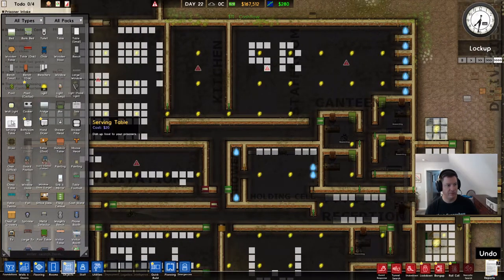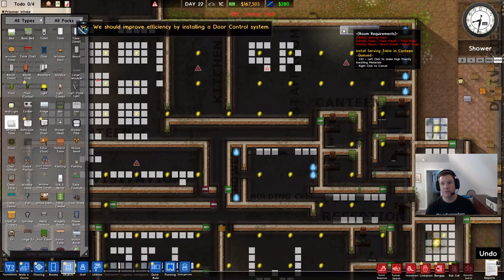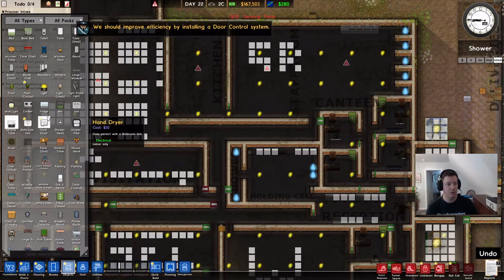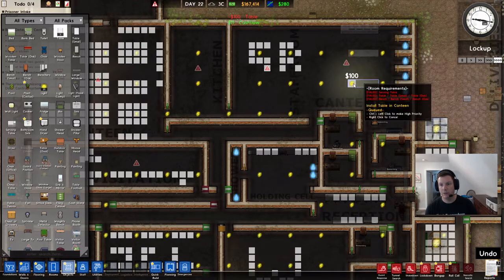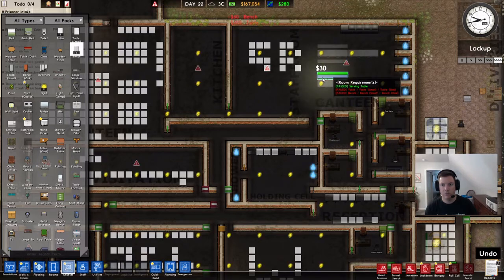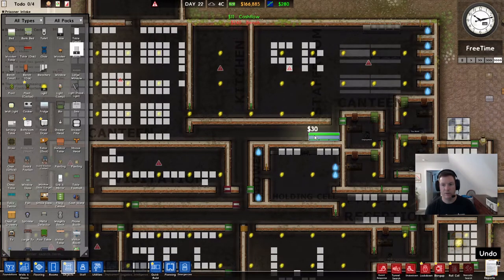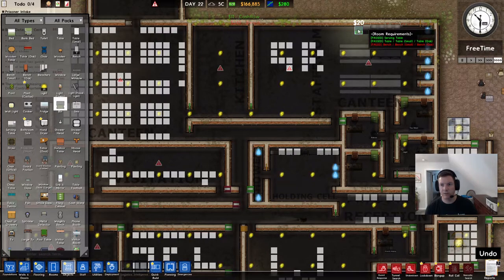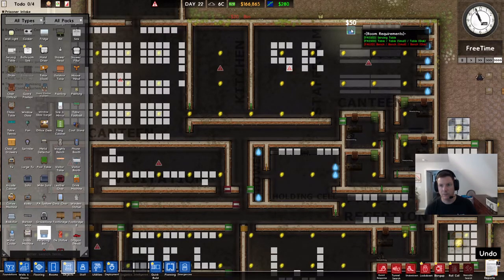Now let's go to the staff canteen. One serving tray can hold 40 trays, so 40 people can eat from this serving tray. We're not even going to have room for 40 people to sit, so we'll go like that — 32 of my staff can eat in this canteen right here with just what we've put down. We're also going to give them a recycle bin — we're environmentally friendly.